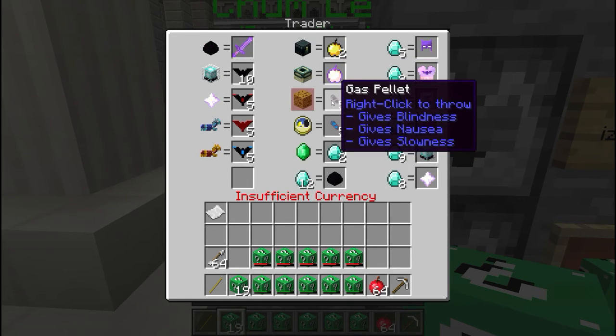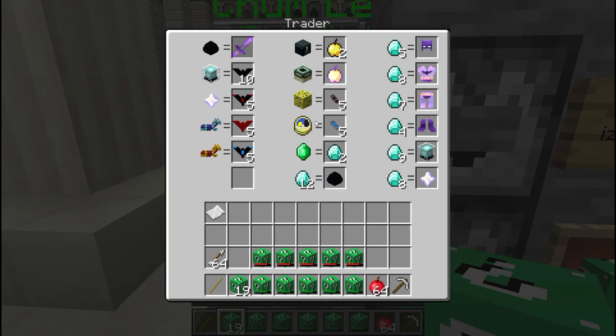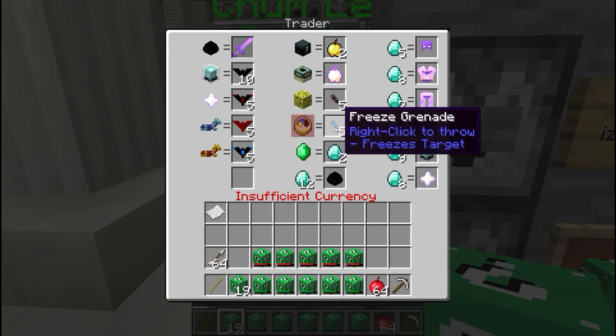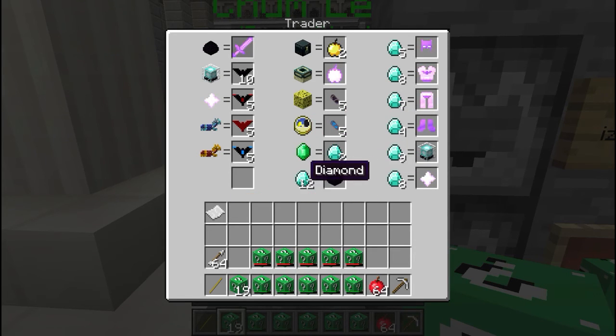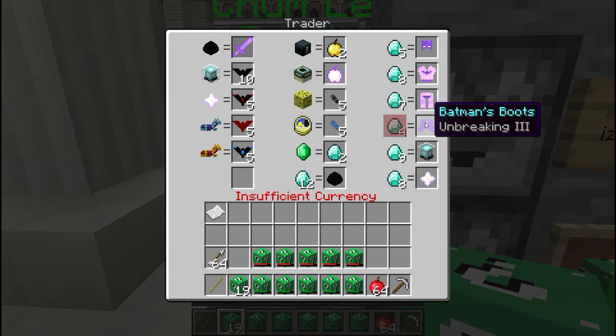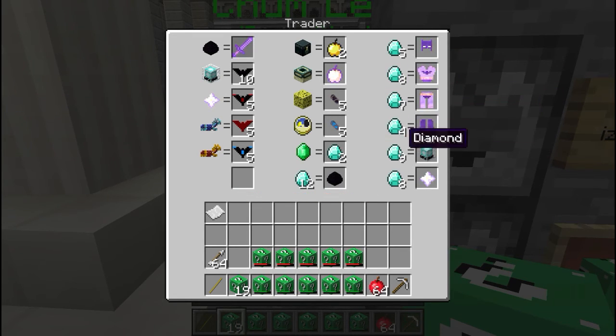One end chest will give you two golden apples, and a portal frame will give you one enchanted golden apple. You can trade a sponge and get gas pellets, and trade a clock to get five freeze grenades. The gas pellet will give you blindness, nausea, and slowness, and the freeze grenade will just lock them in place. You can trade one emerald for two diamonds, or trade twelve diamonds to get a dragon egg so you can get that weapon. Five, eight, seven, and four diamonds for each of the Batman outfits — the 1960s version Batman.